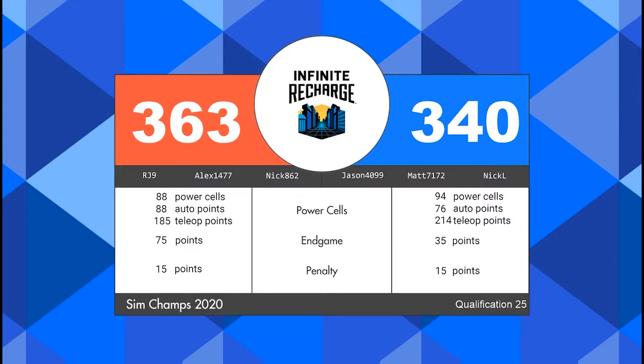Red alliance comes out victorious but only goes home with three ranking points — two from the win and one for making their shield generator operational. However, they did not score the 90 power cells needed to energize their shield generator. The blue alliance is not going home empty-handed — they are able to energize their shield generator with 94 scored power cells.